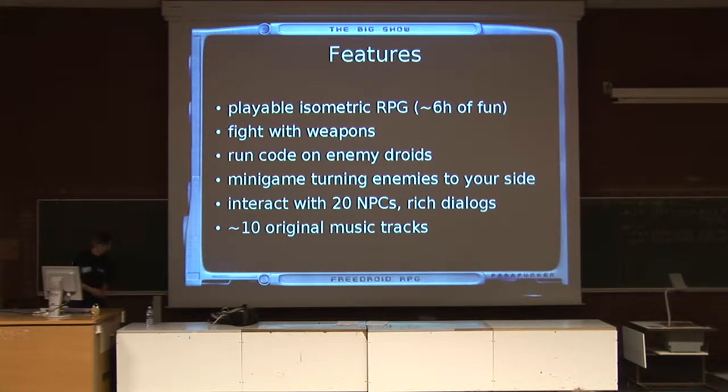The most obvious way of doing that is using weapons. So we have melee weapons and we have ranged weapons. You can use table legs or baseball bats or laser rifles if you can find them in the game. But weapons are not your only choice. You can actually execute programs on enemy droids. The idea is that your character is part knife and part computer.